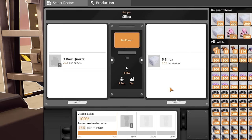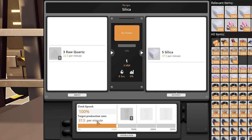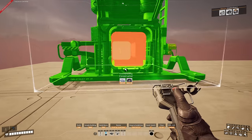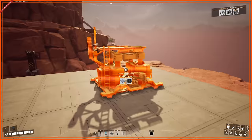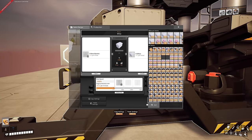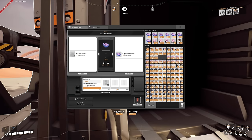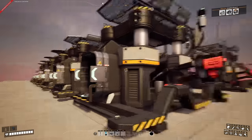22.5 times 12 is 270, but if we bring that down to 6 machines and overclock by 200% we get the same number — six machines on the left, six on the right. So we go down the center line and place six constructors on this side, then six on the other side. We set the right side all to silica by copy-pasting that recipe, and the left side to quartz crystals. Then we just need to do splitters on the inside and mergers on the outside.